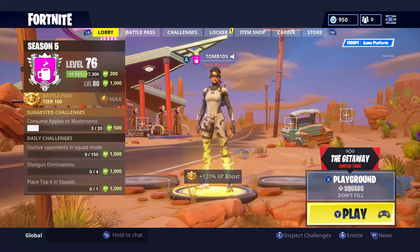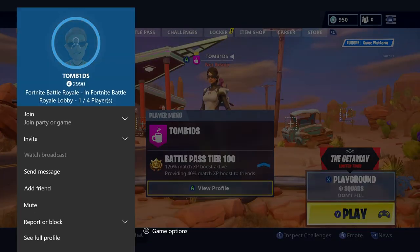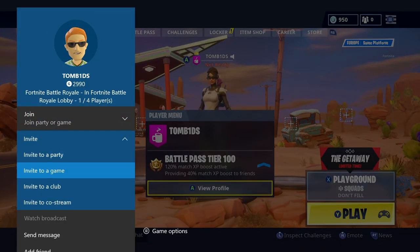Now what you're going to have to do is press on your character, go to View Profile, then go to Invite and invite yourself to a game. This works on Xbox — I'm not sure for PC or PS4, but it works for Xbox. Haven't tried on any others.